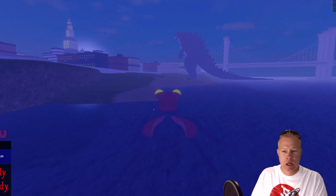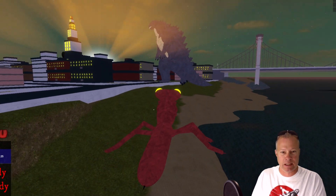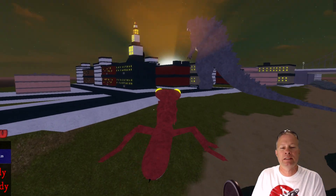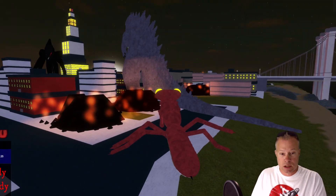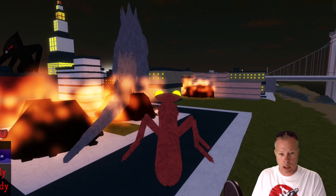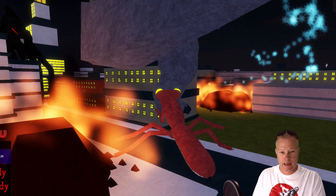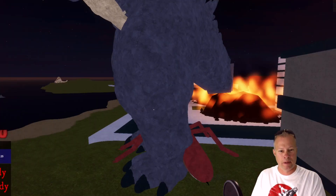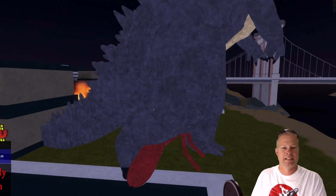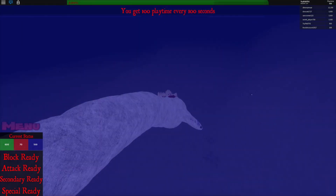Look, it's Godzilla! What's up Godzilla? Watch this — I got a special attack for you Godzilla, see if you can handle this! That's right, that's my roar Godzilla, what you gonna do about that? Yeah, I got you — slicing you up, slice out your legs, take out his legs! Oh he killed me. Oh look how ugly we look.